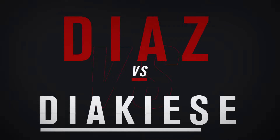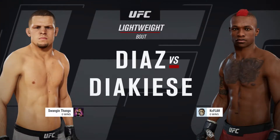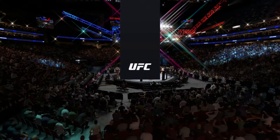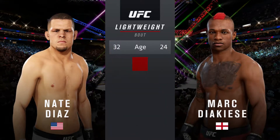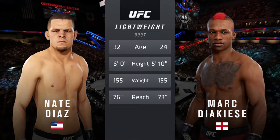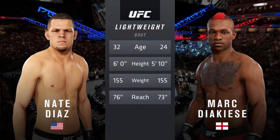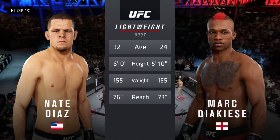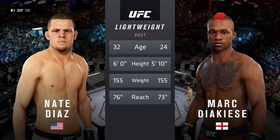Coming up next, it's a lightweight bout between Nate Diaz and Marc Jacacy. And now our tale of the tape for this lightweight scrap. Diaz is eight years his senior, two inches taller, and will have a three-inch reach advantage. Now for the official introductions, we go inside the octagon where we find Bruce Buffer.